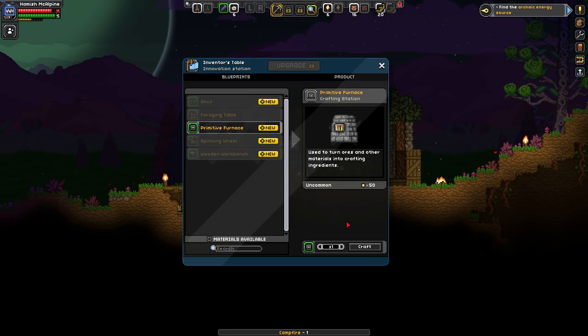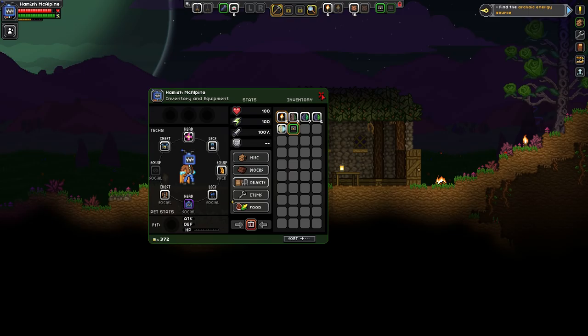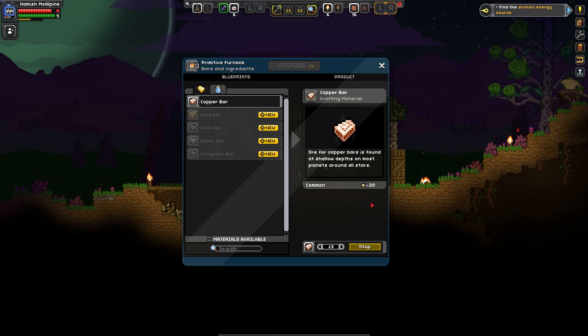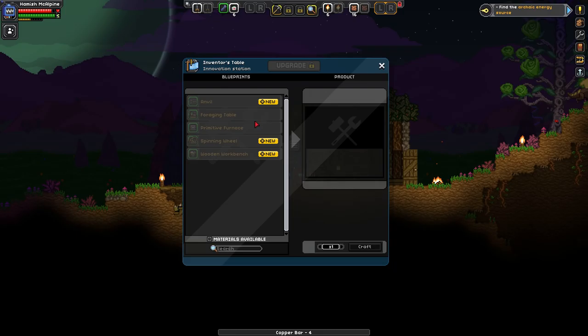Craft one of those — furnace me up baby, primitive furnace. We'll let this craft. That means we can start producing bars from our ores. We got saplings! Interesting. We can do four copper bars — not sure there's much we can do with copper right now.